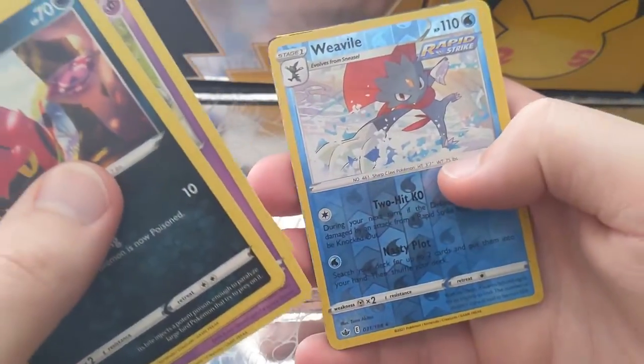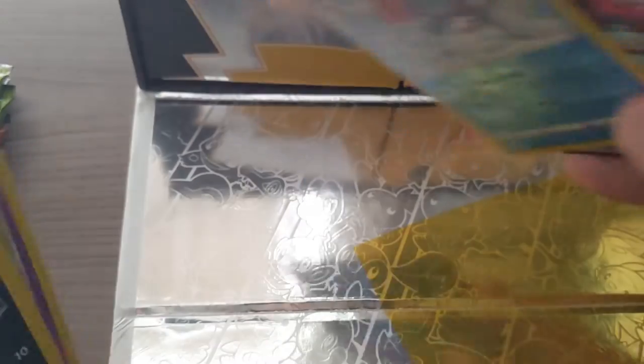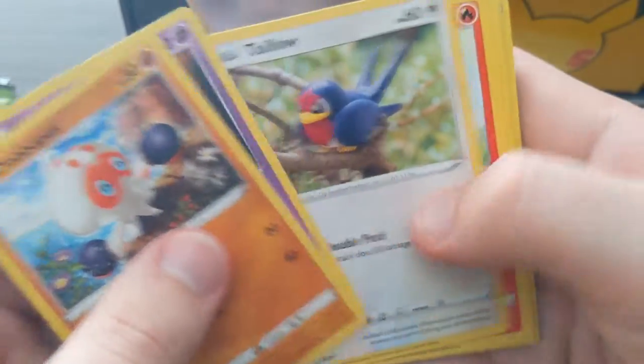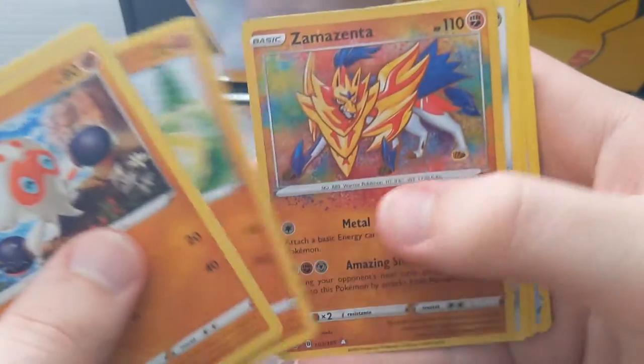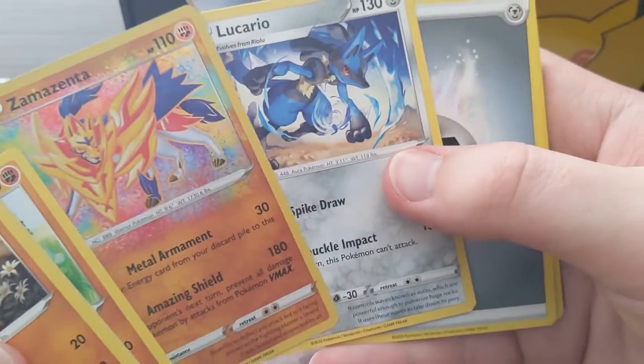We got a holo rare — one hit! I think I just saw a V Max. Yeah, here we go — we got a Metagross V Max full art, not bad on the hits for Chilling Reign. Let's see what Vivid Voltage has in store. Charmander — nice! And an amazing rare! Then Lucario as our non-holo rare. I can't even speak right — I'm too nervous and excited.